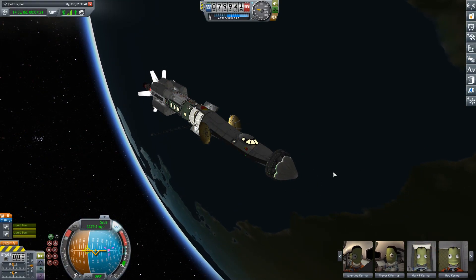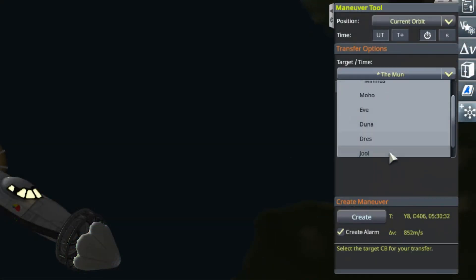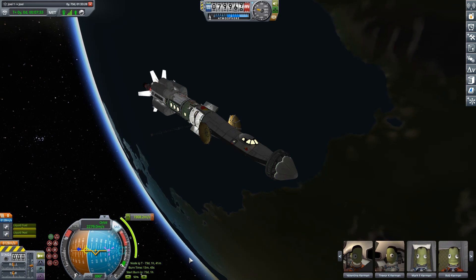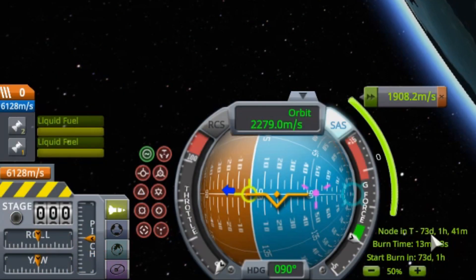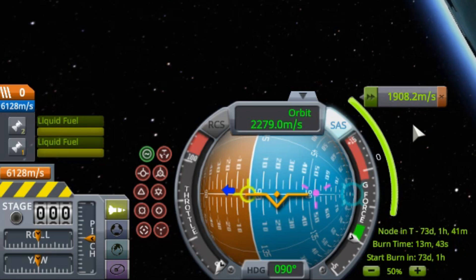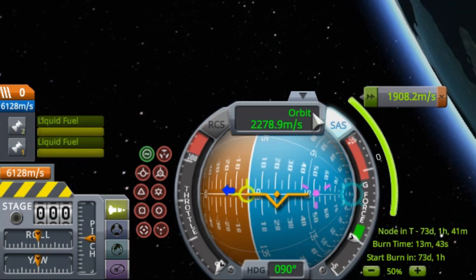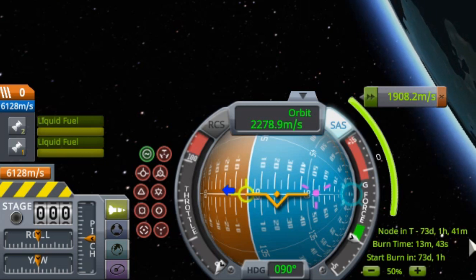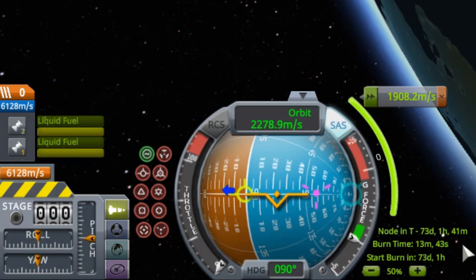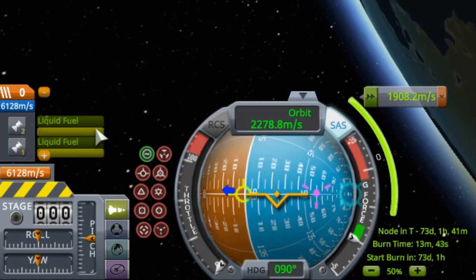We're going to get ourselves out to Juul the easy way using the maneuver tool the game provides. We select Juul as a target, create the maneuver, and it works out really well — the transfer window is coming up in only about 73 days. The burn is 1,908.2 meters per second of delta-v, which we can handle comfortably. But I want to draw attention to the burn time: 13 minutes and 43 seconds — that is a long burn and adds some challenges.